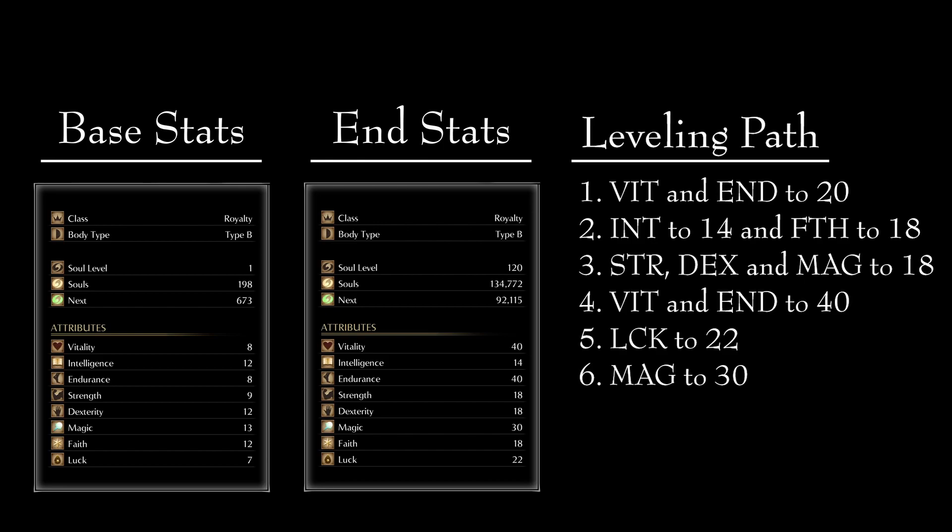Remember to upgrade your weapon in order to keep your damage up. Your second priority is to get Intelligence to 14 and Faith to 18. We need this in order to be able to cast the two spells that this build requires: Light Weapon and Second Chance. The third priority is to get Strength, Dexterity, and Magic to 18. Alongside Faith, we need all of these stats in order to be able to wield the Blue Blood Sword.